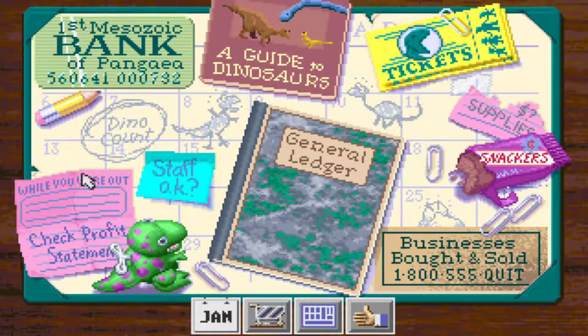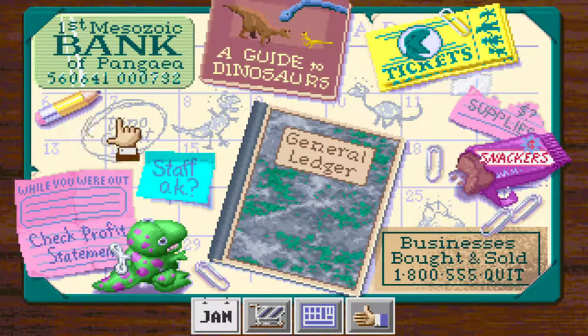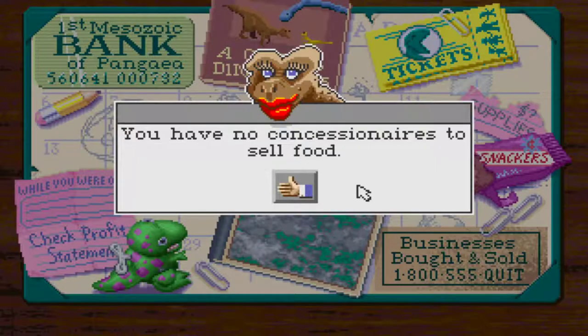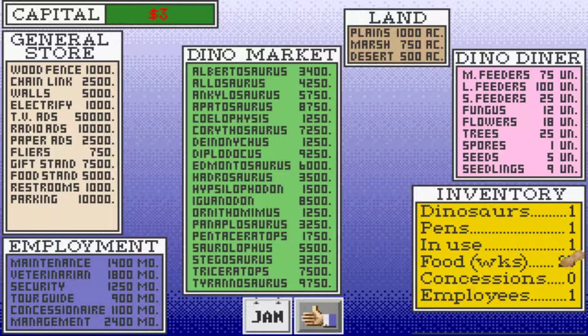You can have tickets. Click the pencil to see how many pens you have and how many are unused — it's this dino count area. The staff section will say things like you need more security because people are vandalizing the park, or a few more tour guides would be nice. You can do your profit statement, concessions, how many concessions you have, and supplies — including the number of weeks of food you have.